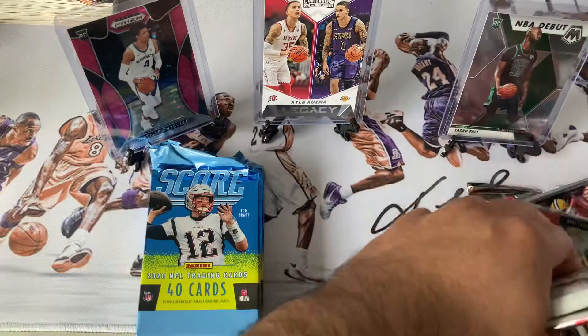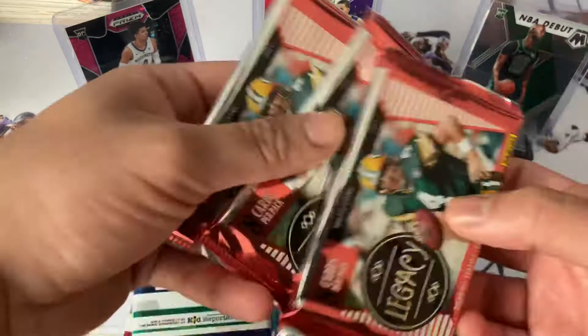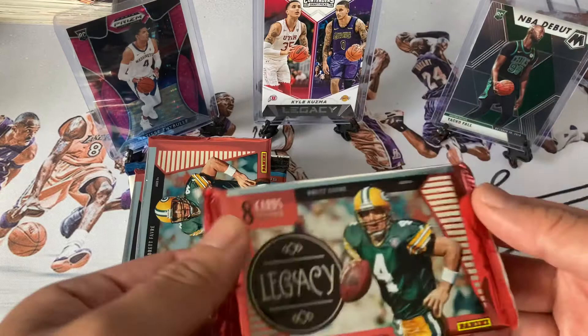Let's go with those guys first. Put the Optic back there and go in this order right here. If you guys aren't familiar, with NFL packages you're more likely to get autos and things of that sort compared to the NBA. And we can put NBA aside because I thought this was an NBA box, but this is NFL — let's roll with the punches.